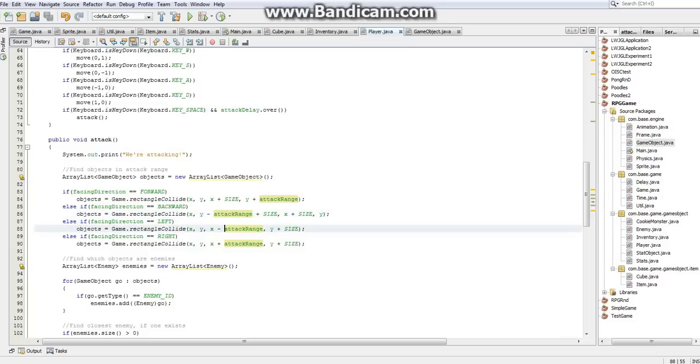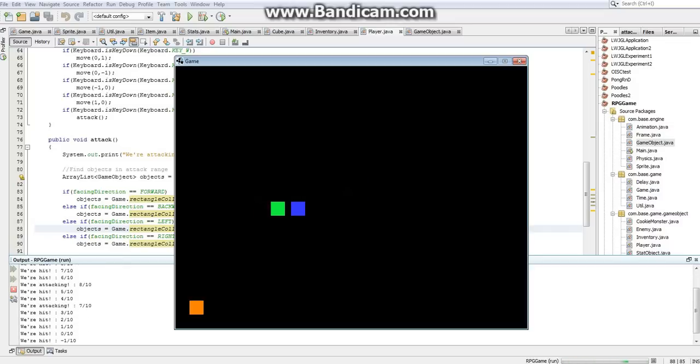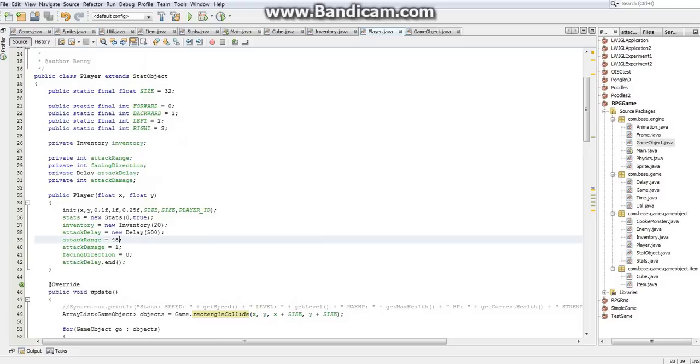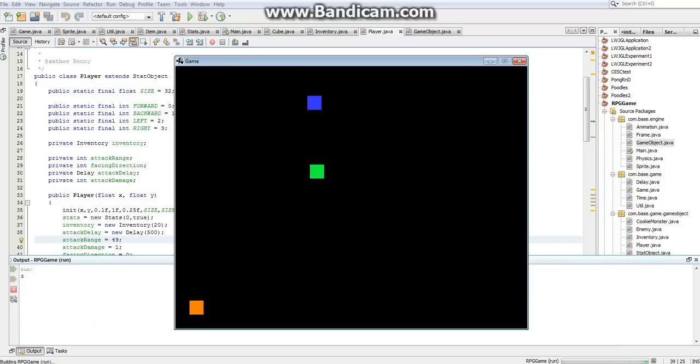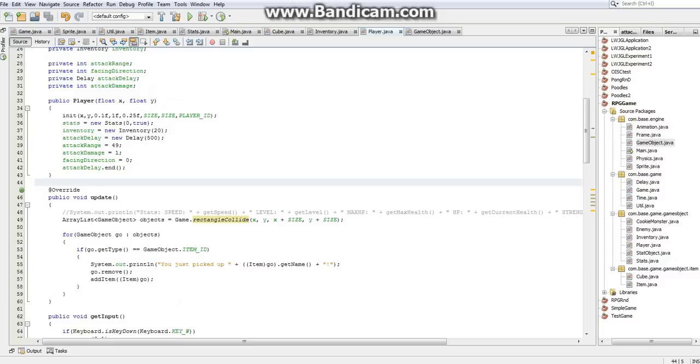For the left, same problem except with x. So x minus attack range, and that becomes x. And again, this will have to be x plus size in order to account for the edge issue. Now if I test it — if I attack him facing upwards, that works. If I attack him facing left, that works. If I attack him facing down, that works. And just to get over an annoying issue I've come across when playing with this — if the enemy walks up to us when we're facing him and we start attacking, it won't actually attack because it'll be right on the border. So I'm going to increase our attack range by one pixel just to fix that.